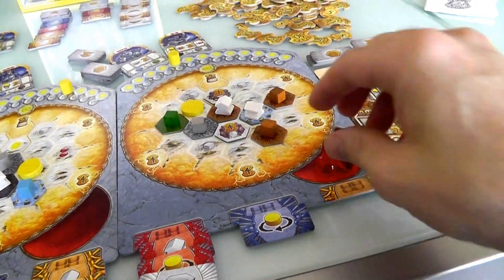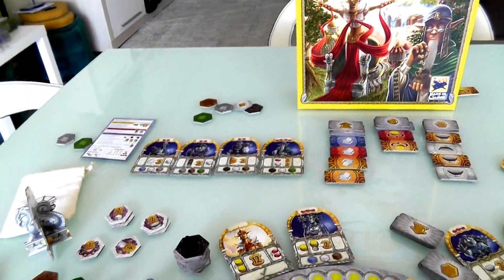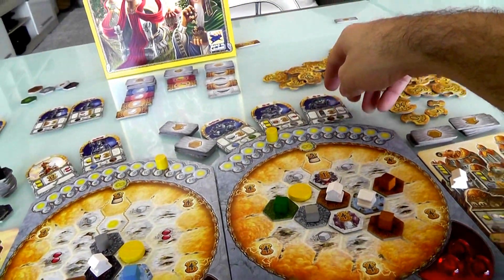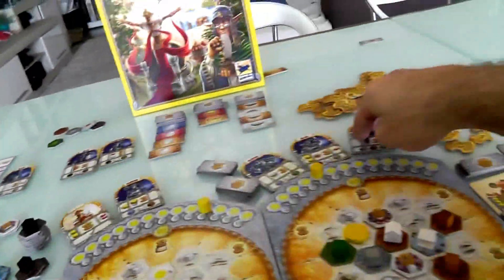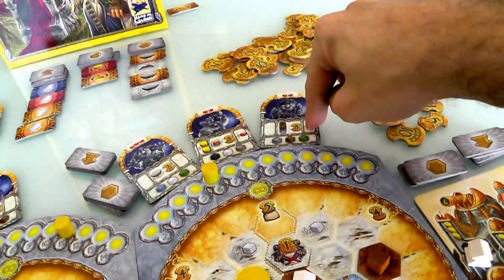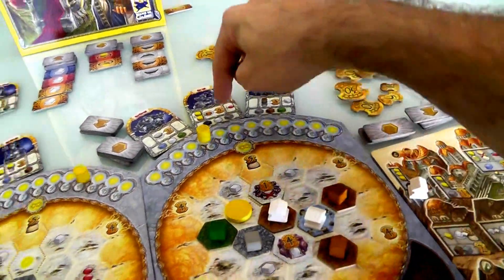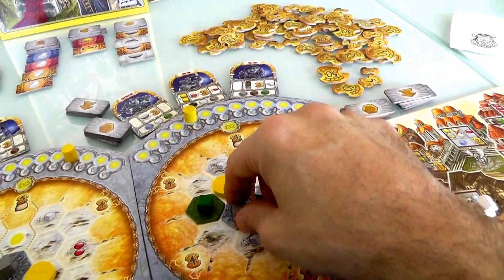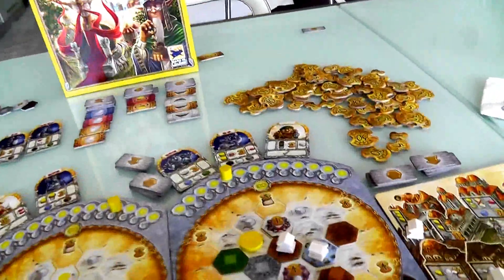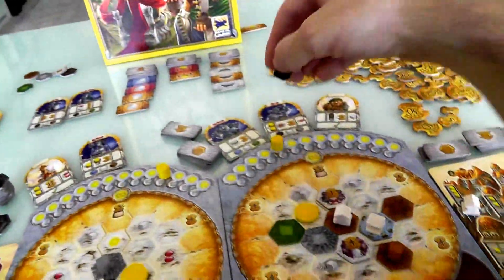So Jen's turn — she has two, so she could hire somebody else. This guy is great because he turns every leftover cube into two points. This other guy is an easy 15 points if you get one of every color — Jen hasn't built a black yet, but if she just builds one black, he's worth 15 points, or 12 points right now. I think she'll take this guy. That cost her two. Now can she activate one? She could activate this one with a gray, a green, and a brown — so she'll activate him.